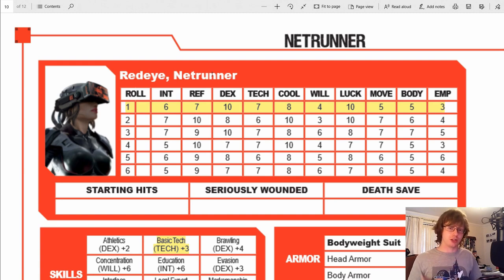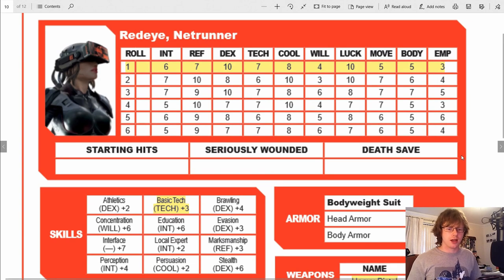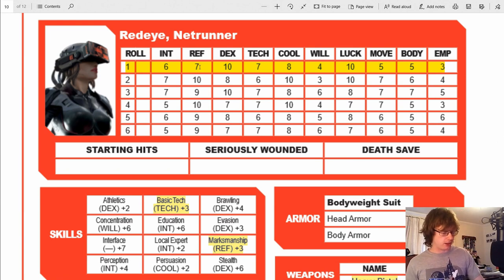I'm going to shoot at the first person I can see. I have a heavy pistol. To make an attack roll, it's my marksmanship plus reflexes. My marksmanship is plus 3 and my reflexes are 7, so that's 10. I roll a d10 and get an 8, so that's 18. The difficulty to hit is based on range and weapon — your GM will have the sheet for that. For a pistol at close range, it's 15. So 18 hits, and that means I get to roll damage.